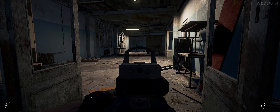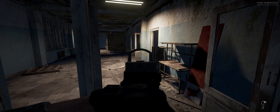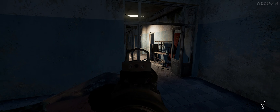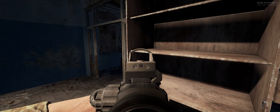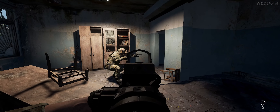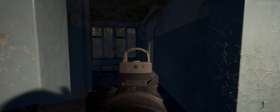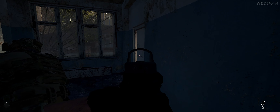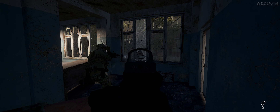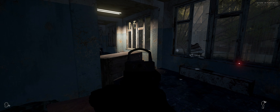¿Cómo lo ves por ahí, Menoc? Por aquí tenemos una puerta al fondo. Cúbreme puerta derecha. Puerta derecha cubierta. Cuidado en el patio. Tengo uno en el patio, abatido. Atrás, atrás, porque te veía. No te levantes. En el patio había uno y casi no se veía con el cristal.